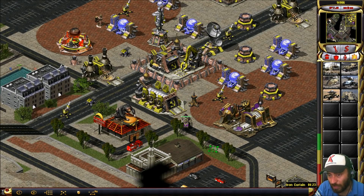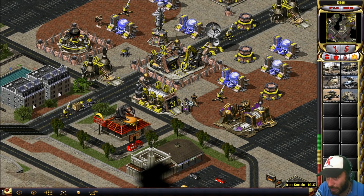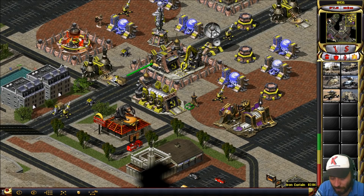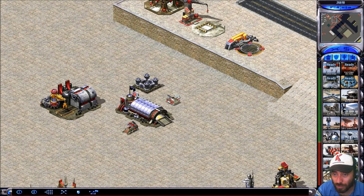What happens if you alt over a friendly building? It's not my building but I can still sell it there — you can do it there. The wall is mine, though. The unit force is mine, so I can sell it.